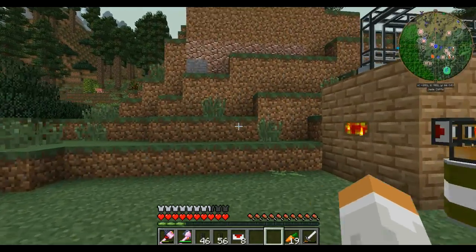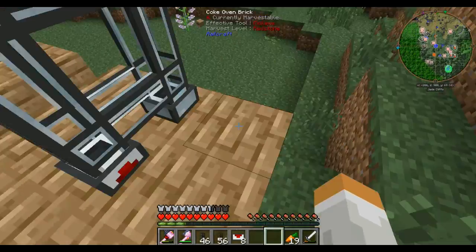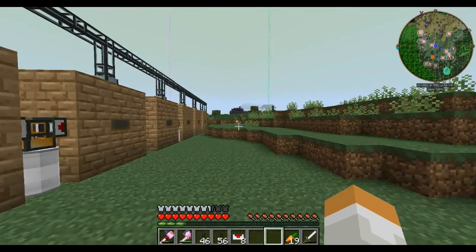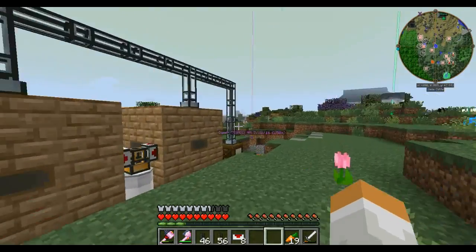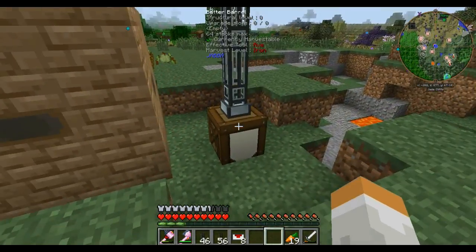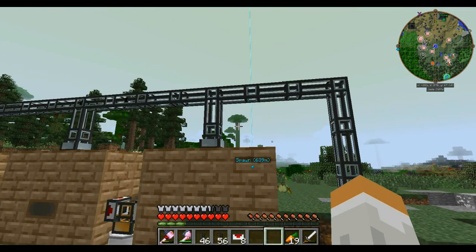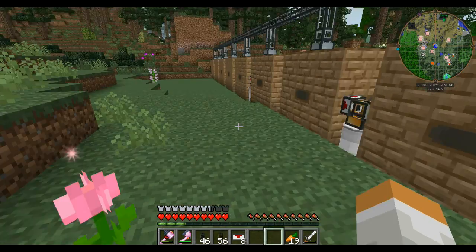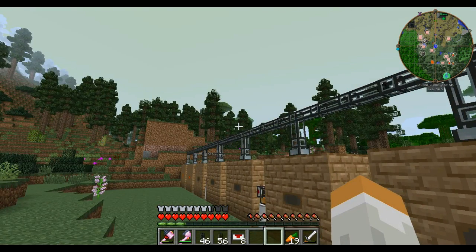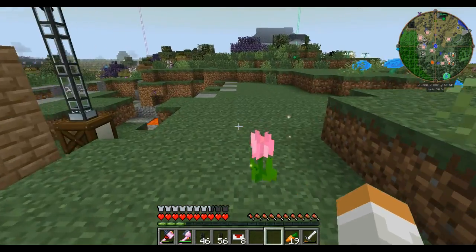I went ahead and set up a second item duct coming out of the middle here with the servo to automatically extract the coal or the charcoal. It's going along here and will wind up in this barrel. As soon as these arrive, I'll go ahead and lock this barrel so that only those can go in, and we'll pretty well call this done. For the most part we can skin it up later and make it look fancy, but for now it is functional.